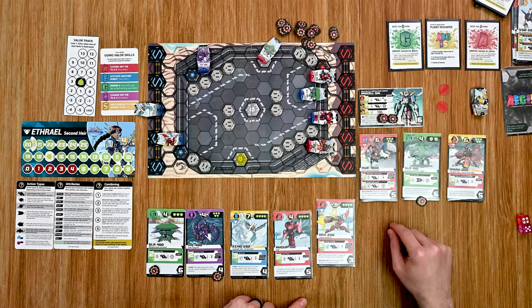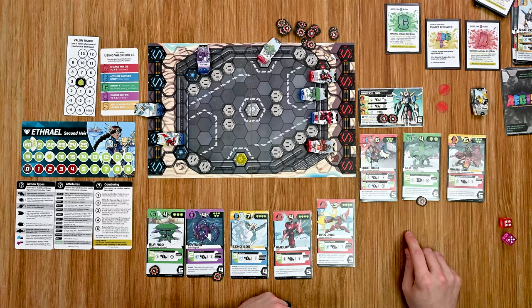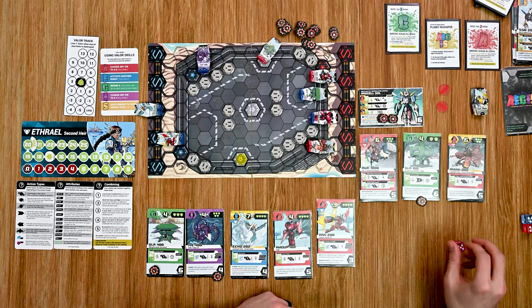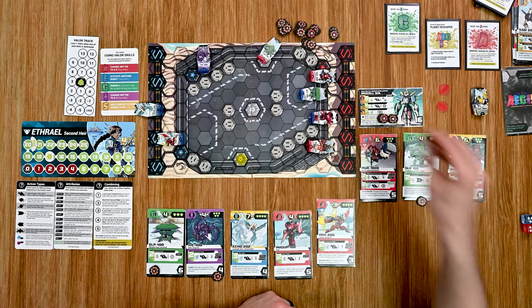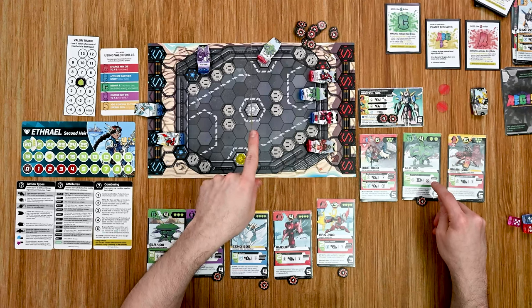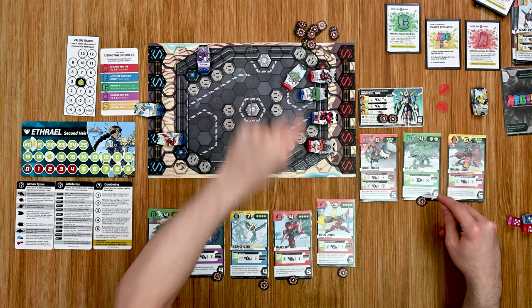Back to the boss to go — G's activate. His ability first: three dice on fours or better. Two misses and one hit. He's going to hit all four of my robots. She takes one, he takes one, green takes one for three total on green, and red takes one. Then the G minion activates — no range to anything so it simply moves toward our closest bot.